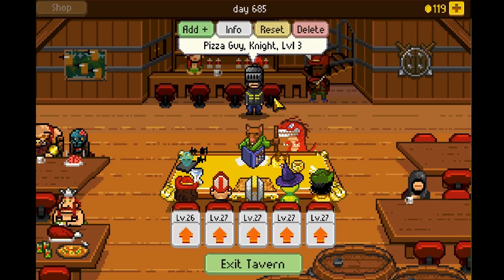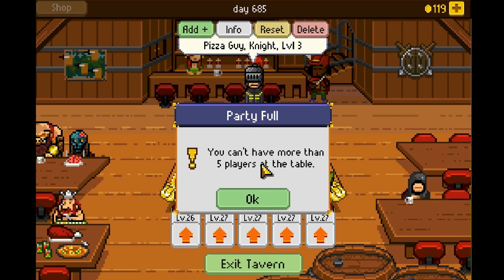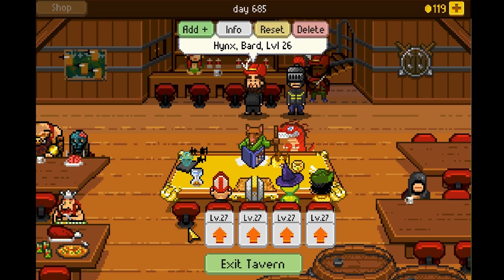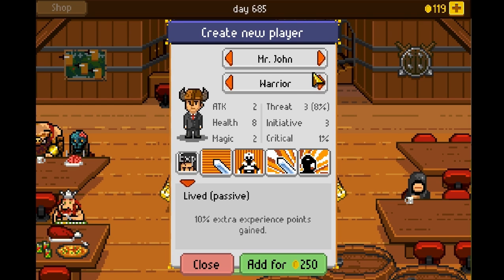You can go to a tavern and swap out some characters. Like, I have a pizza guy knight sitting in the background simply because I don't feel like having him in the party right now. If you want to bring a new character in, you can do so at any time for 250 gold. It's very cheap, and you aren't completely overwhelmed at the start.